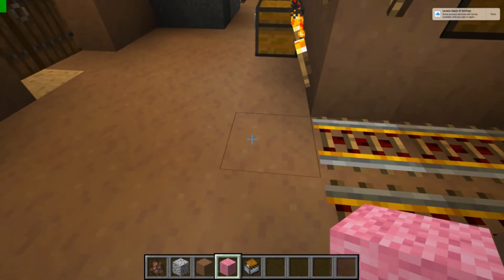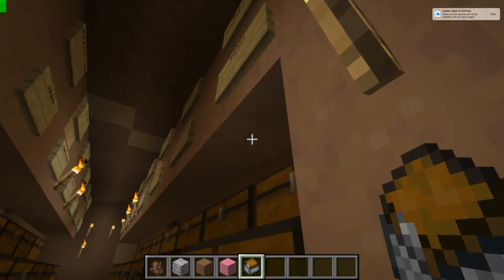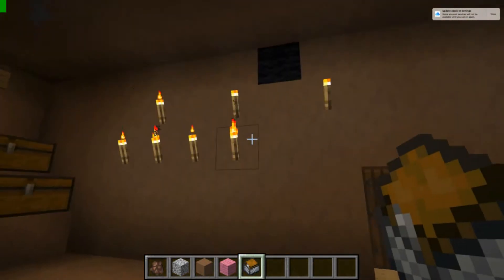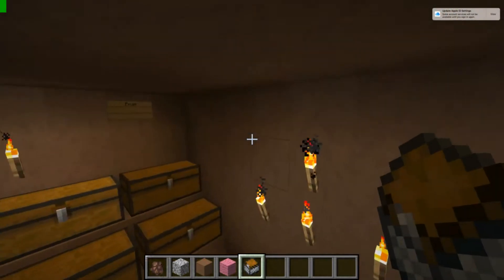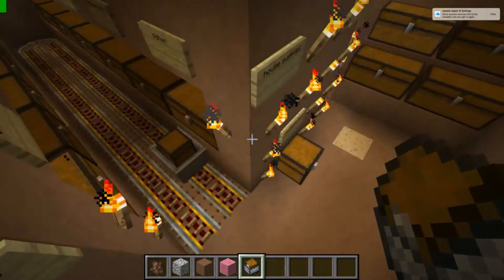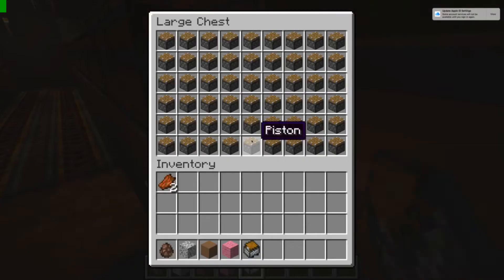Sorry, that was a mistake. But then you place them down, you push them to what you want, and there's signs for different sides of different things. Right now this side is house supplies, and this side is house supplies. So they're both house supplies. And you push your minecarts, and then you open the chest.